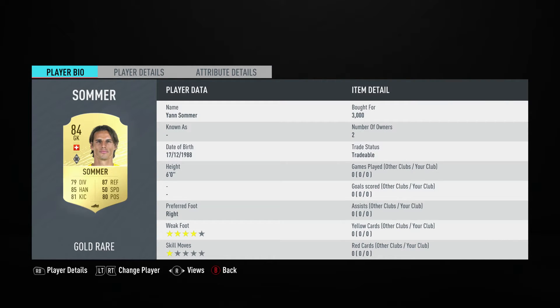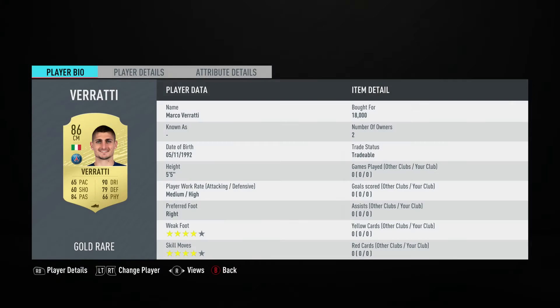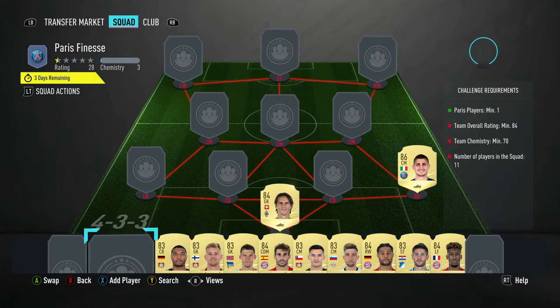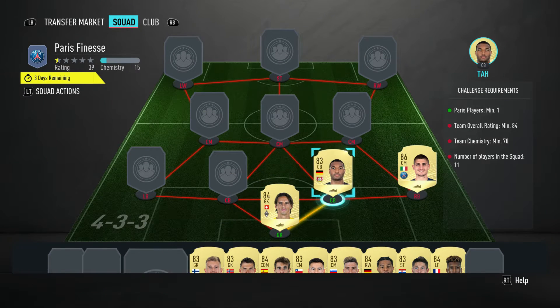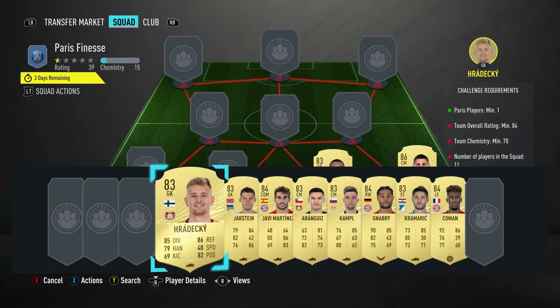In goal we've got Jan Sommer bought for 3,000 - played for Mungla back in the Bundesliga and is from Switzerland. The centre mid is Marco Verratti bought for 18,000 - plays for Paris Saint-Germain, French league, and is Italian. Centre back on the right is Jonathan Taub bought for 5,200 - plays for Leverkusen in the Bundesliga and is German.